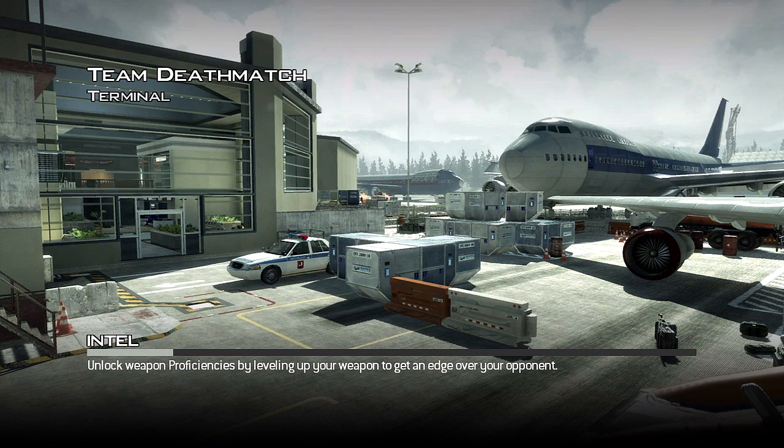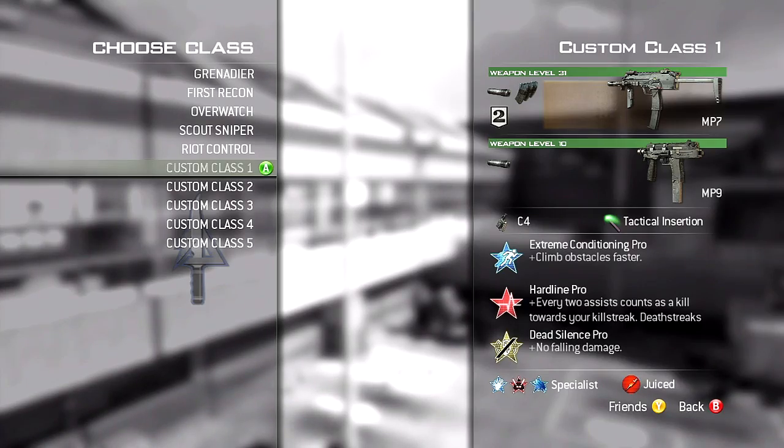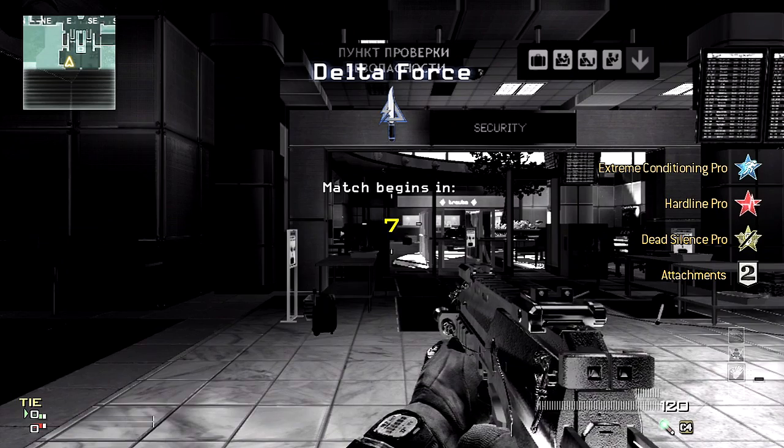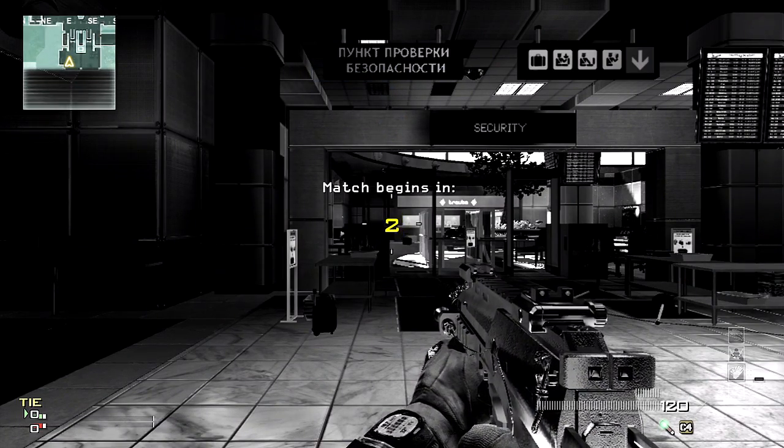What is up guys, it's Leader Shot here, aka Sean. I'm playing Team Deathmatch on Terminal — well, not really. I'm going to show you guys how to get on top of that terminal plane, as you've seen in the picture. I'm sorry guys, this is kind of old news — this map came out for Modern Warfare 3 on the 17th for all the Elite membership players.